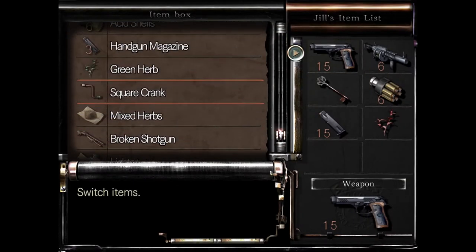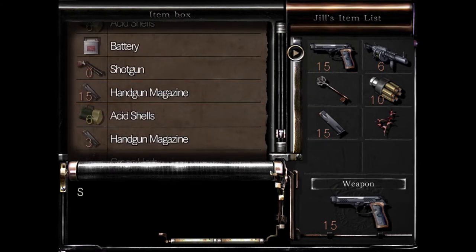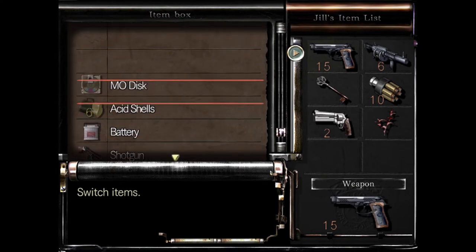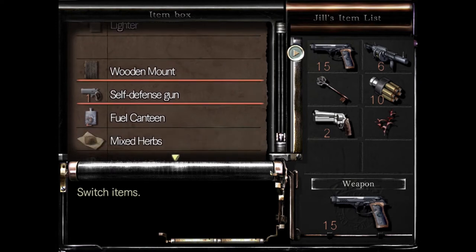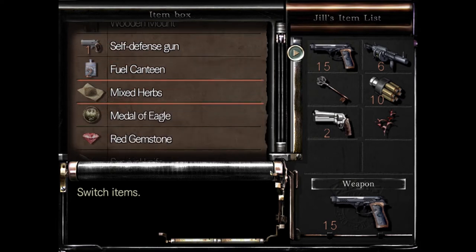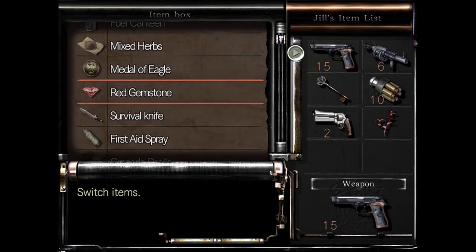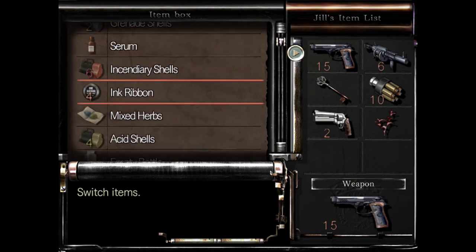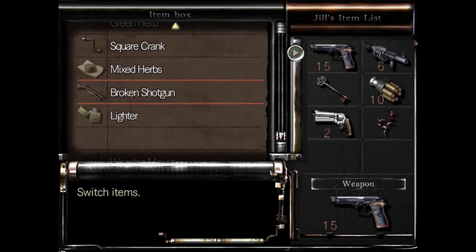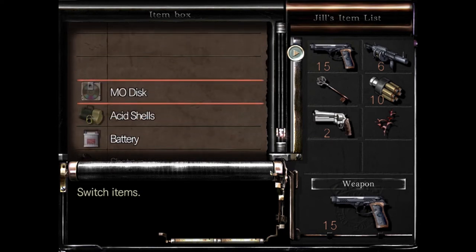Let's take the magnum out with us. We still aren't really using the self-defense gun. Just a reminder of what we have that we haven't used: Medal of Ego, red gemstone, the snake serum, the battery, and the disc. That's about it.